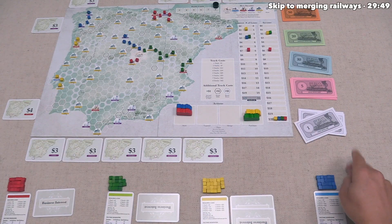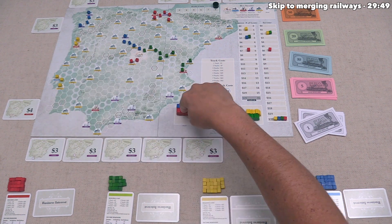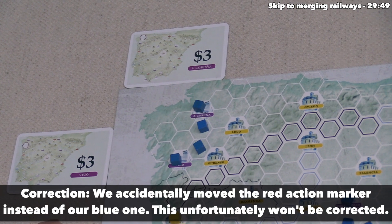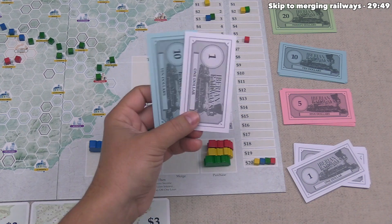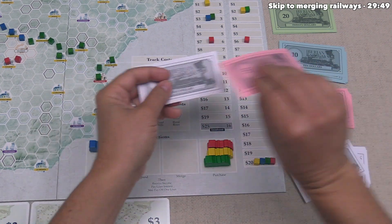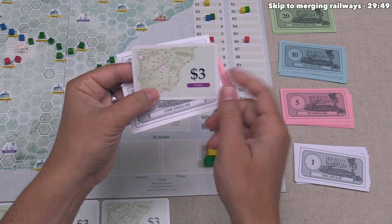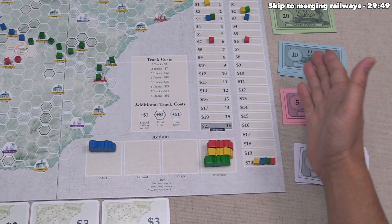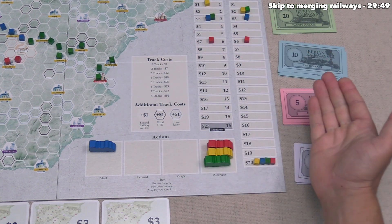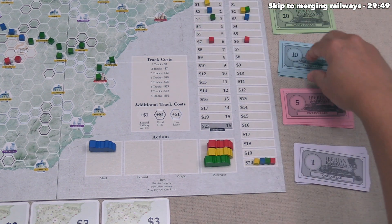It's our turn and we buy the Vigo business interest for four money; we have eleven so we can easily afford it. Since we're already connected to Vigo, we immediately flip it and increase income by three, going from twenty up to twenty-three. We take twenty-three income, pay three interest — twenty — then pay off one of our loans, gaining fourteen money.